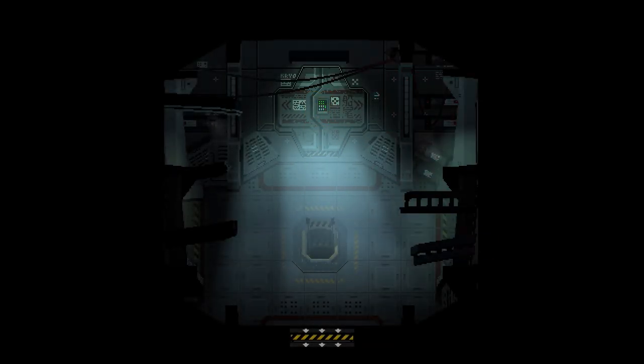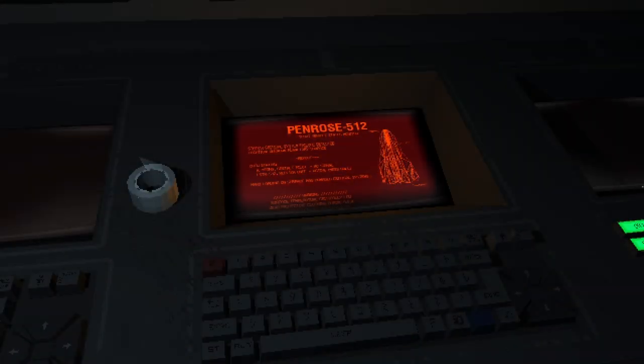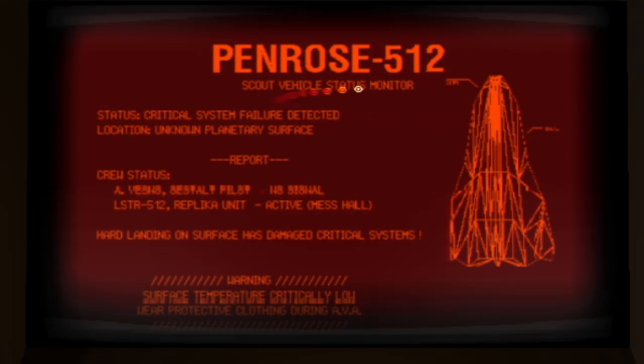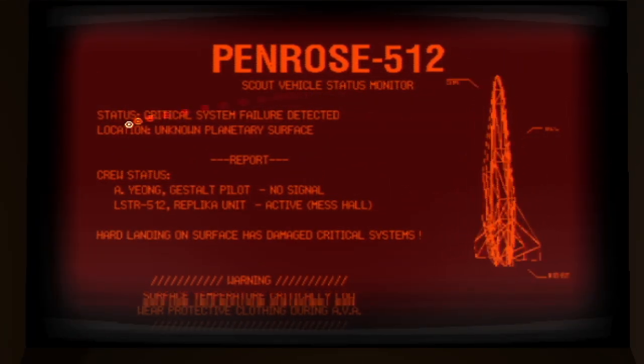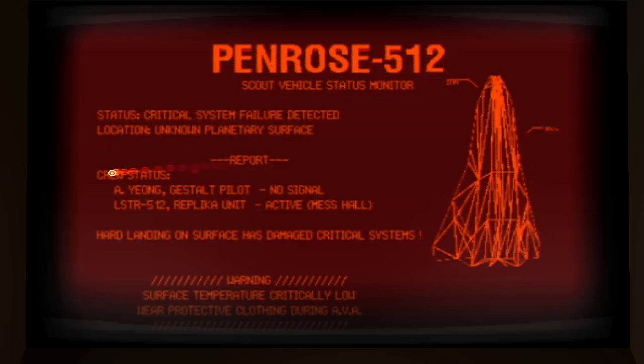What else we got? What's this? Pinero is 512. Scout Vehicle Status Monitor — status: critical system failure detected. Location: unknown planetary surface.